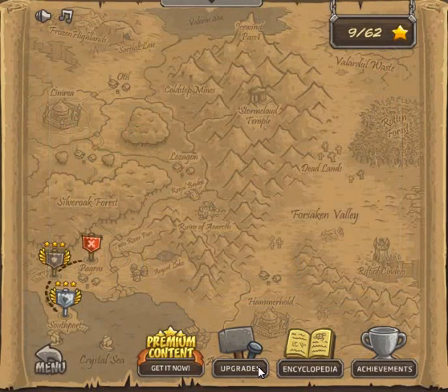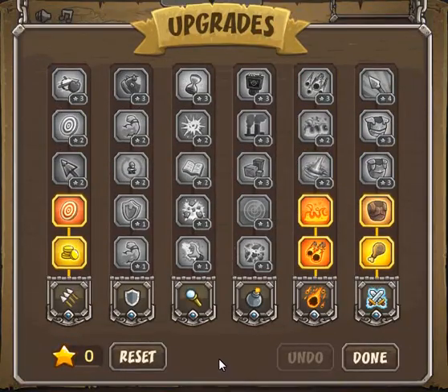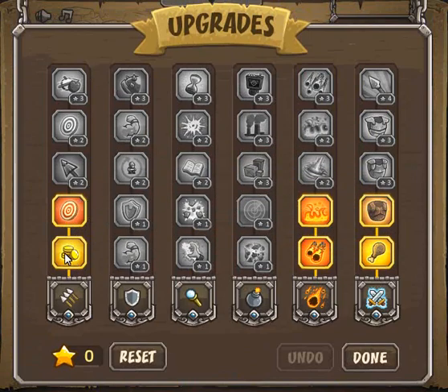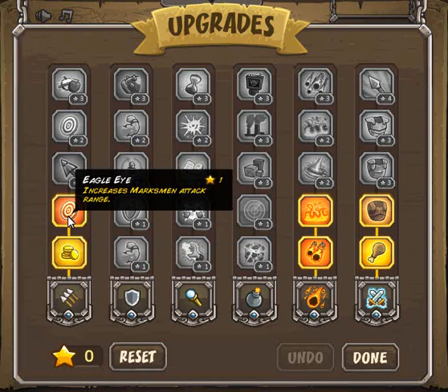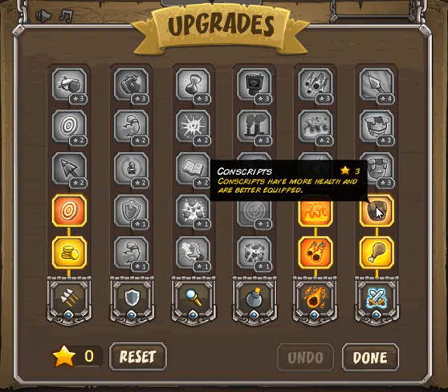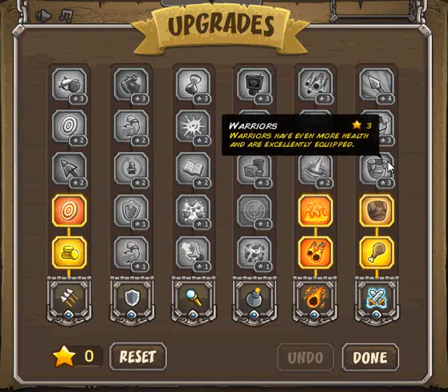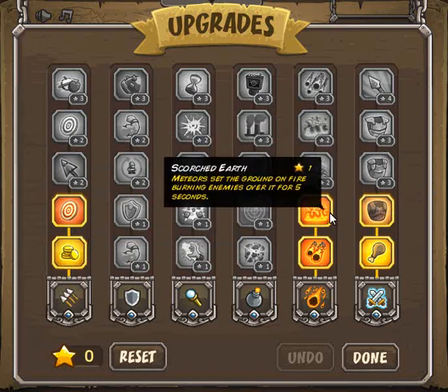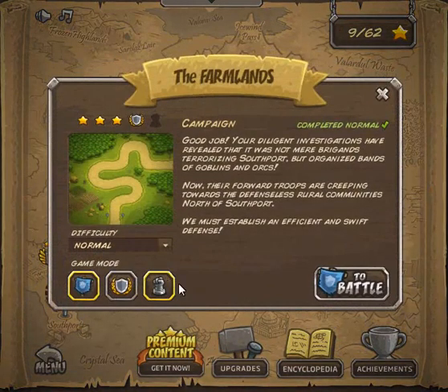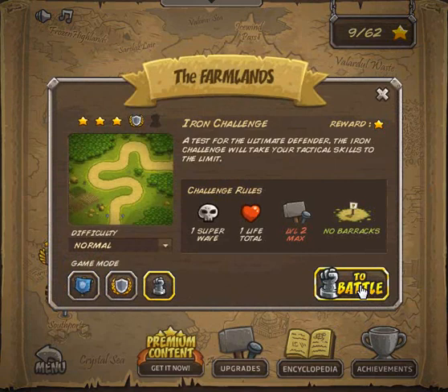I'm going to let you take a look at the upgrades. First of all, there are not going to be any barracks to place down, so I've decided to spread my talent points this way — increase the range, but also really give your reinforcements more health and better equipment so they deal a little bit more damage. That's going to be very helpful later on as we start this Iron Challenge wave on the Farmlands.